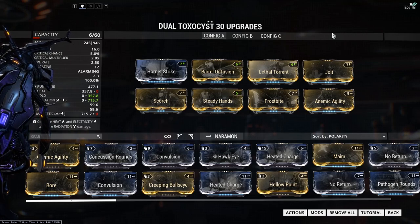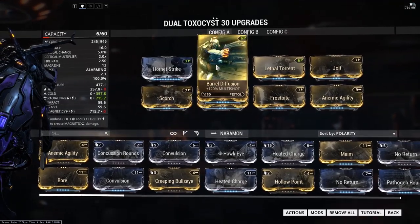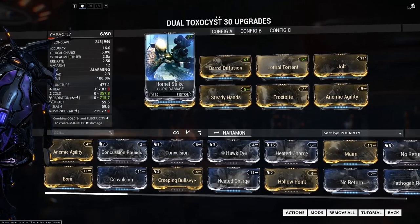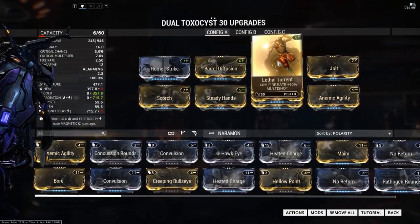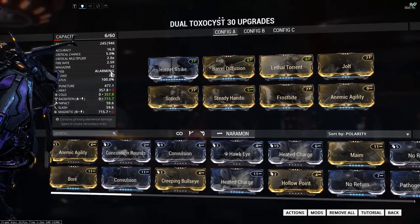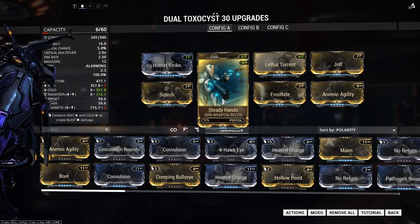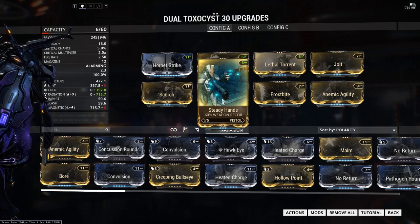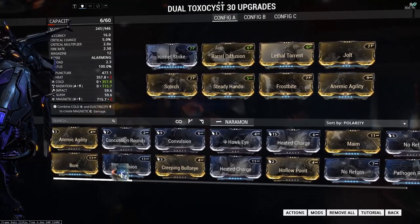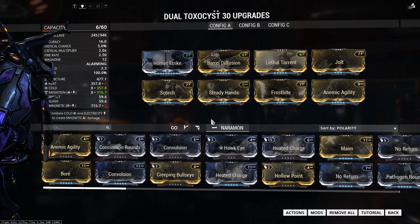Let's move on to modding the Dual Toxicist. It comes with a V and a dash polarity as standard, and you only need to add one Forma — I added two while messing around with builds, but you can get away with just one extra V. For the build we're going with Hornet Strike for damage, Barrel Diffusion for multi-shot, Lethal Torrent for fire rate and multi-shot, and Anemic Agility, which pushes our base fire rate up to 2.5. Steady Hands takes care of recoil control, making landing those headshots much easier.